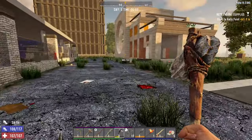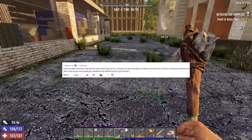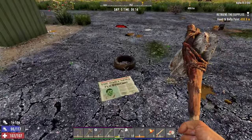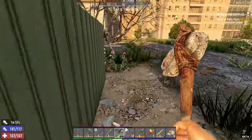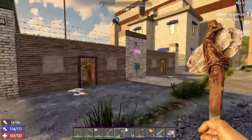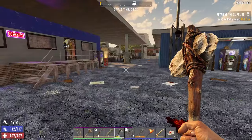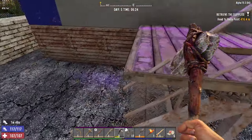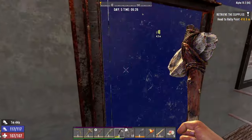One of my viewers mentioned about wrenching the tyres on the floor, but I don't think that is a thing anymore. I think it definitely used to be, but I think they took that out when it went to Alpha 19. I don't think you can wrench tyres anymore, unfortunately.